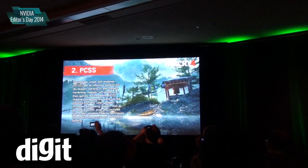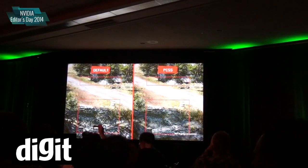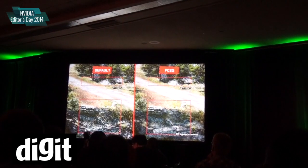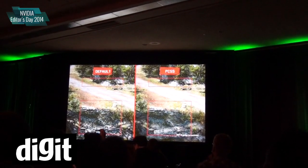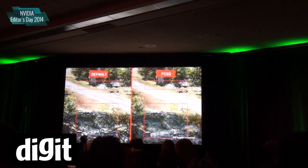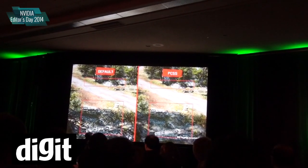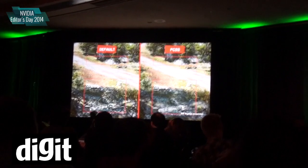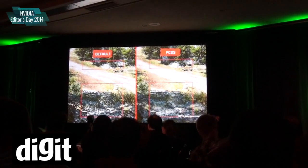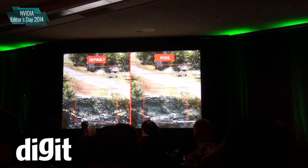Percentage Closer Soft Shadows — this is shadowing technology that we developed that helps us approximate penumbra effects from light sources. If you look at this area over here, the shadows from the foliage are way too sharp. Depending on how close the objects are to the ground or to the object the shadow is being projected on, the shadow should focus in or get softer and blurrier. That's what you get without any special shadowing — it's typical shadow mapping technology. But if you look over here, you'll see that it's blurrier and more natural looking.